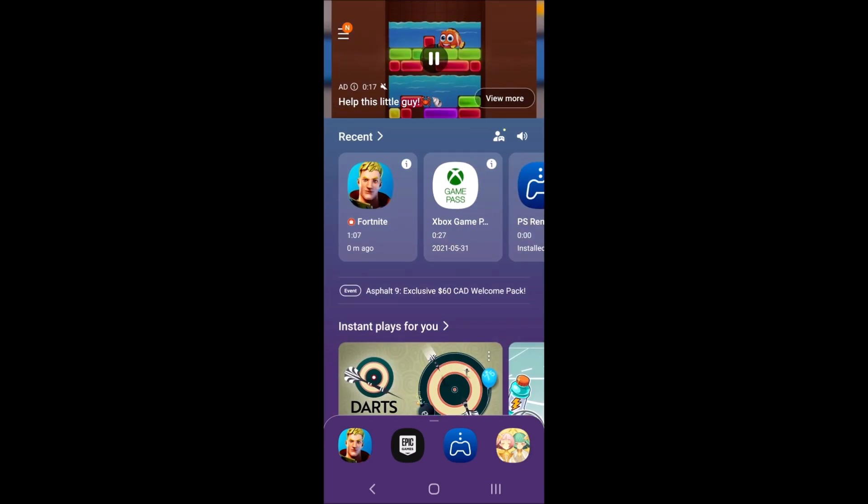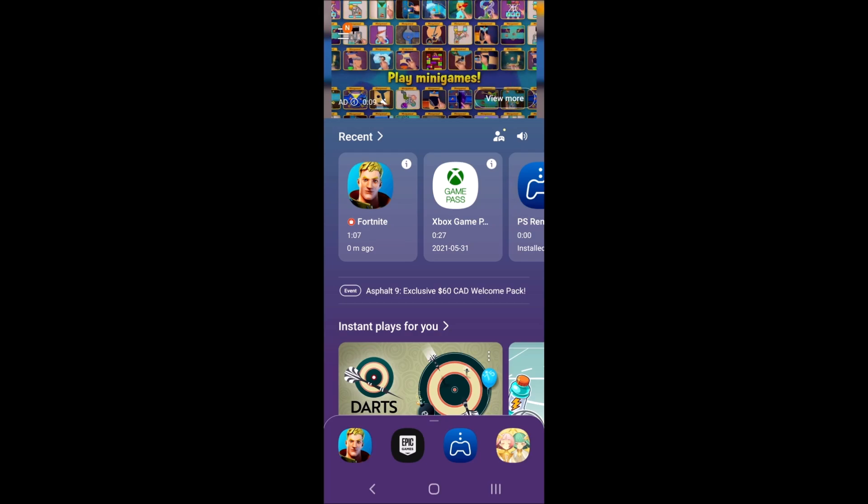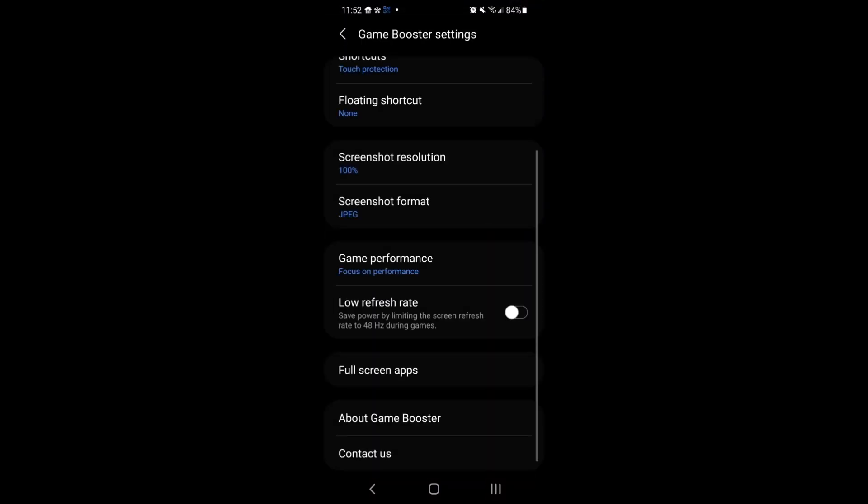Before going inside of the game, I want to show you something. Depending on the brand of your phone — I have a Samsung Galaxy — I have a software called Game Launcher. You have a couple of options here that you can add to make sure that you're running your phone at 100% for the game, so all the resources are focused for the game. I'm pretty sure if you have a ROG phone or other stuff like that, just make sure that you're running the Game Performance mode.